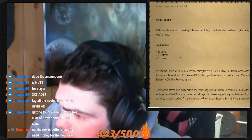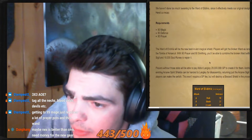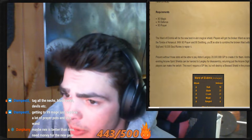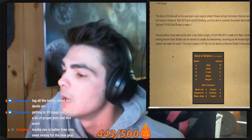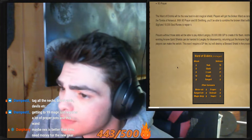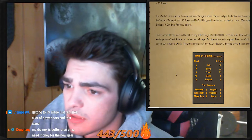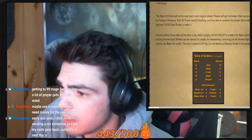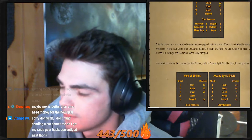Here's a recap: 80 magic, 80 defense, 80 prayer. The Ward of Elodinus will be the new best-in-slot magical shield. Players will get the Broken Ward as rare loot from the Tomb of Masket. With 90 prayer and 90 smithing, you'll be able to combine the Broken Ward with an Arcane Sigil and 10k soul runes to repair it. Players without those stats will be able to pay Abbott Langley 20 mil to create it for them.